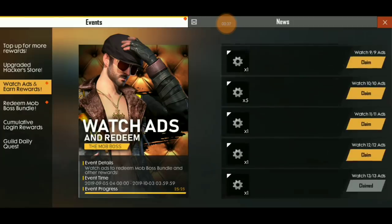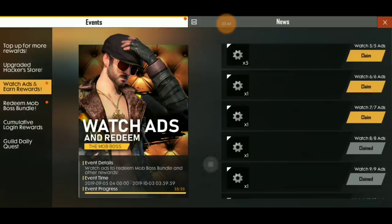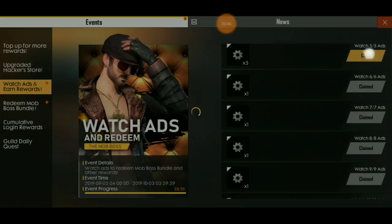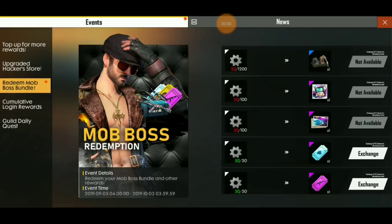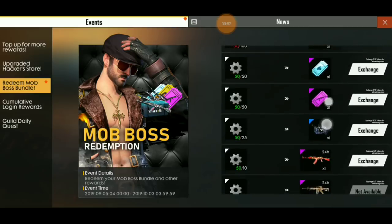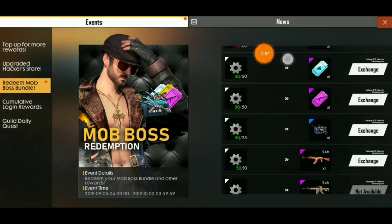I have also got 12 spins and 12 vouchers, and I collected it in front of you. After that, you will come to redeem. You can see that Weapon Roll voucher and Diamond Roll voucher are both options. Whatever you need, you can collect it from them.